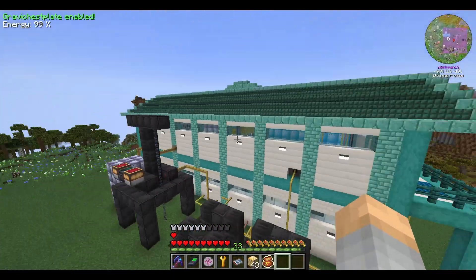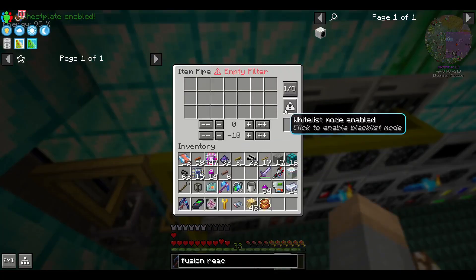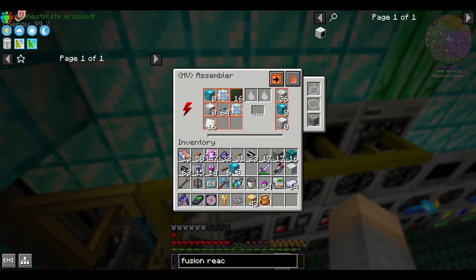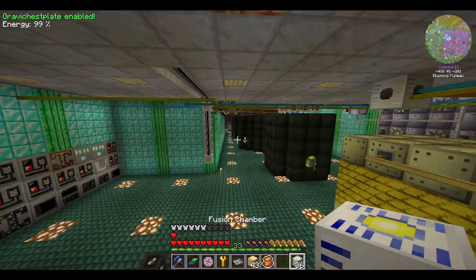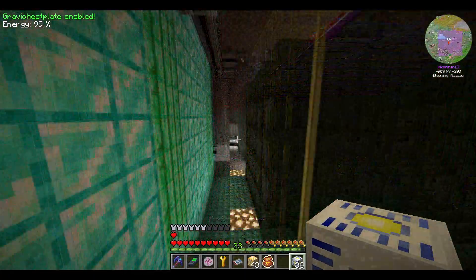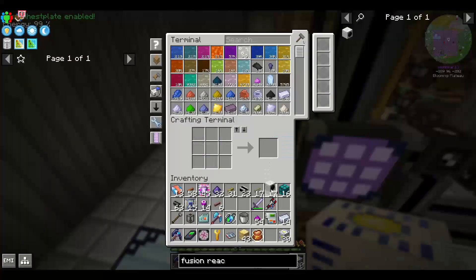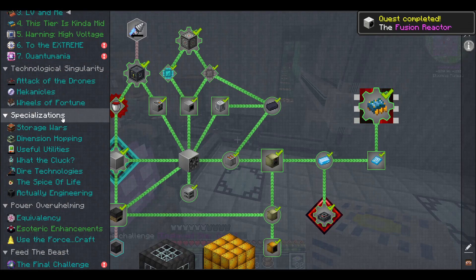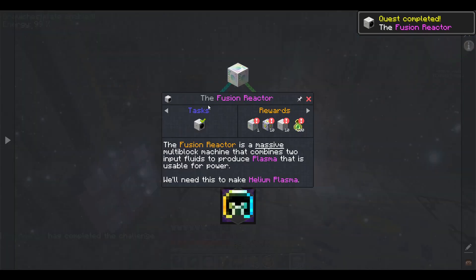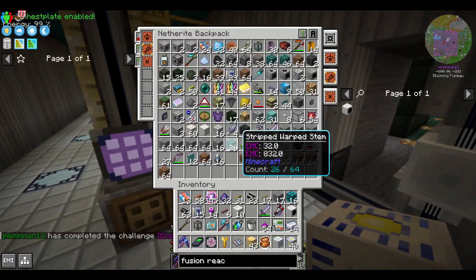A whole bunch of fusion reactor components later — you'll want 36 of those fusion reactor blocks. You'll need 46 total, but you get 10 from the quest. 6 go into the block itself, and then 40 go into the actual structure. You'll also want to make sure you have those 3 stacks and change of highly advanced machine hulls at the ready. A structure that has this many blocks is going to be massive, so be sure to clear out a lot of space for it.